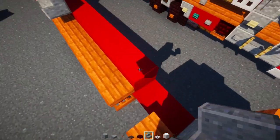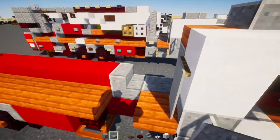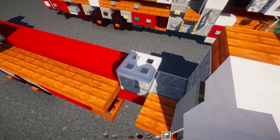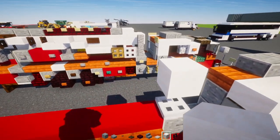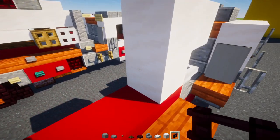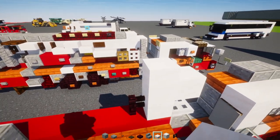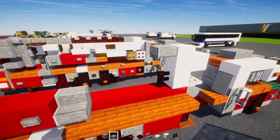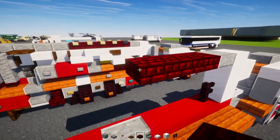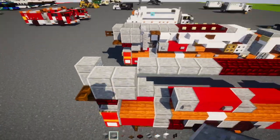Go behind the cab and add polished andesite stairs, a polished andesite slab in front, and an iron trapdoor on top. On top of that it's going to be a smooth quartz block, then two blocks tall smooth quartz blocks. Add a nether brick fence, then skip a block, add a smooth quartz slab, polished andesite slab, and five red nether brick slabs.